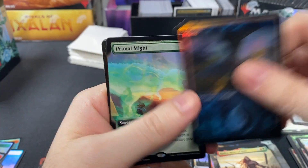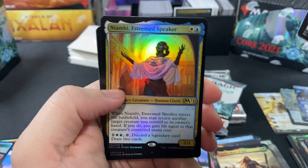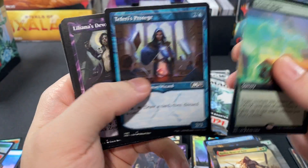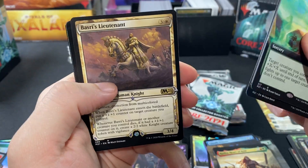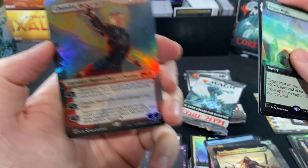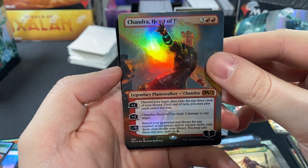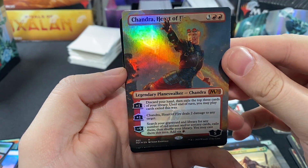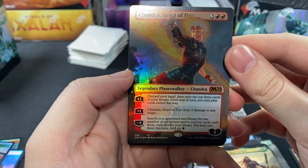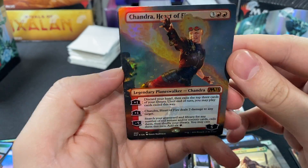Pack eight: we have an Island, Primal Might, Niambi Esteemed Speaker again, Teferi's Ageless Insight, Teferi's Protégé, Liliana's Devotee, Basri's Lieutenant, Teferi's Tutelage. And then a nice Mythic — Chandra, Heart of Fire, number 283, which is Extended or Borderless art.